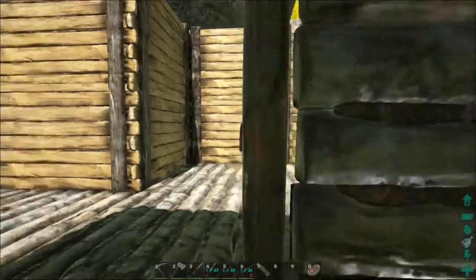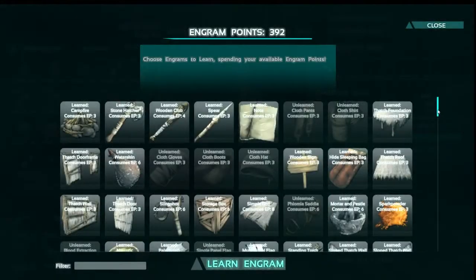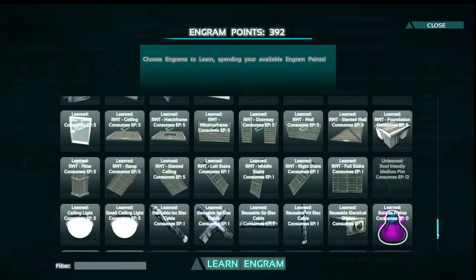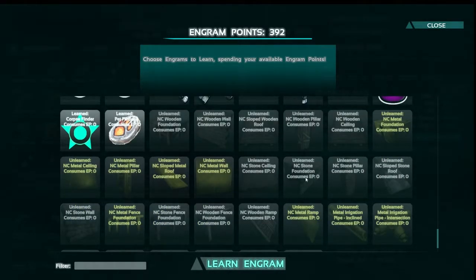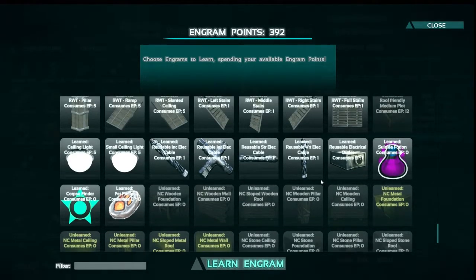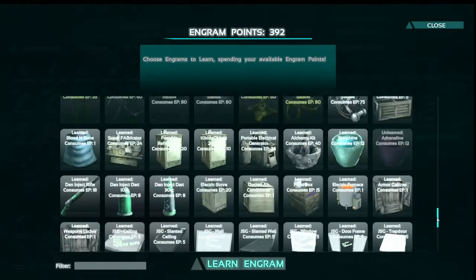That's pretty much it, and there is one more thing that he has added — the pet finder, which is awesome and I've been using a ton of it. Right here you can see the suicide potion — I don't know why he would put that in there. There's the corpse finder, which is what I really need because I die a lot. And a pet finder because I lose my animals a lot. This right here I have not used yet — it's for no clipping so you can actually build into the wall, which is kind of cool. But these are all the things that you can make in the super fabricator.